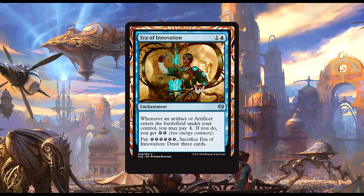Era of Innovation: for one blue and one generic, we get an enchantment. Whenever an artifact or artificer enters the battlefield under your control, you may pay one — if you do, you get two energy counters. You may pay six energy counters and sacrifice Era of Innovation to draw three cards. This card can potentially make a lot of energy, and the draw-three ability may even be secondary to that. If you aren't playing any other energy makers and just want to draw three, it's probably too slow. In an energy-themed artifact or artificer deck, though, it may be good — it may be great. It's definitely not bad.